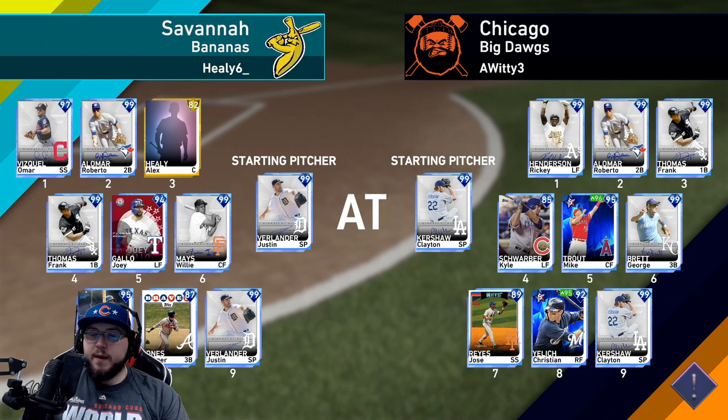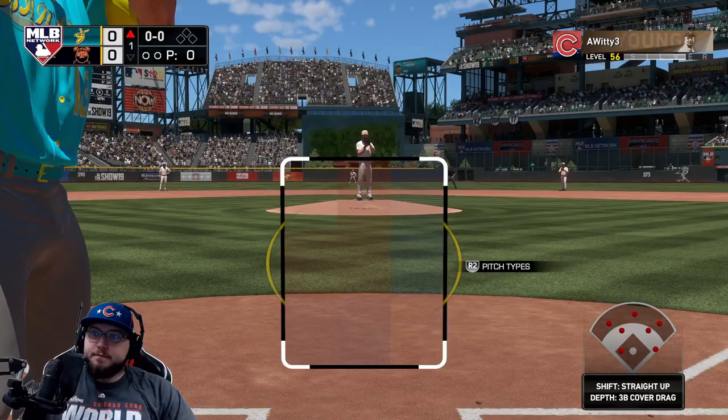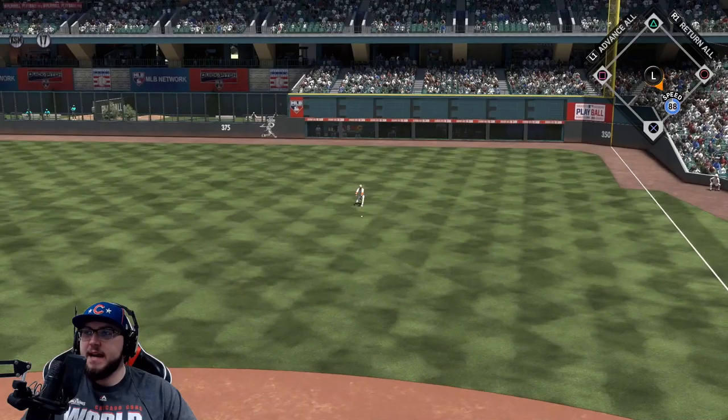Our opponent has Clayton Kershaw. We have Justin Verlander. Their lineup is Rickey Henderson, Roberto Alomar, Frank Thomas, Kyle Schwarber, Mike Trout, George Brett, Jose Reyes, and Christian Yelich. I've heard bad things about Justin Verlander - I haven't used him too much - but I'm hoping he can pull through. Luckily we have a bunch of switch hitters in the lineup so we will have the advantage.